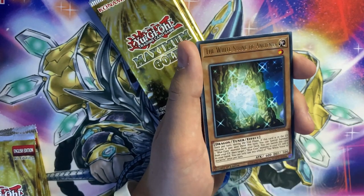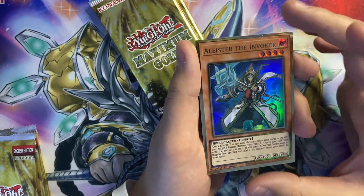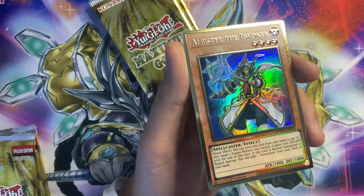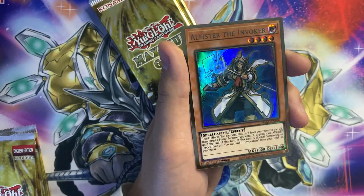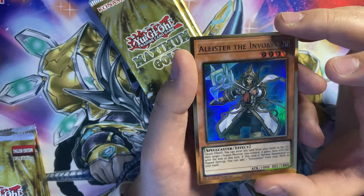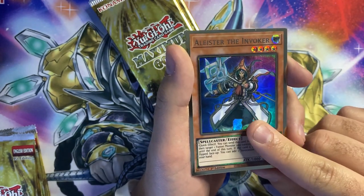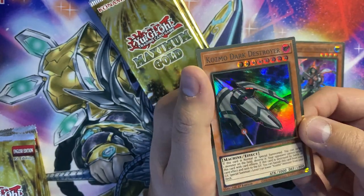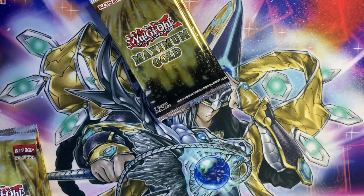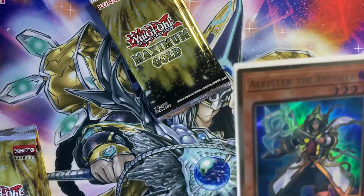Dark Lord Ixion, White Stone of Ancients, Lost World, Alistair the Invoker — the alternative art that I really wanted to see in person. Shoutout to Dark Paladin 19, I know AJ would really want these. Super happy I pulled that. And we've got Dark Destroyer. I really like that artwork, looks super cool. I'll still stick to the secrets though — I look at all these and think the foiling looks good, the art looks good, but I just really love secret rare.